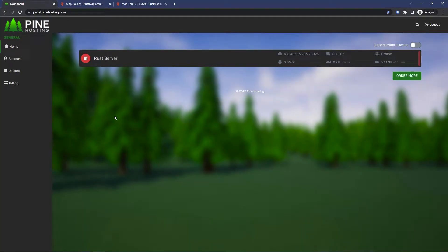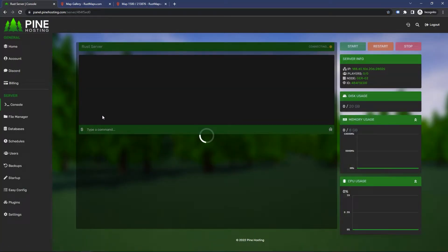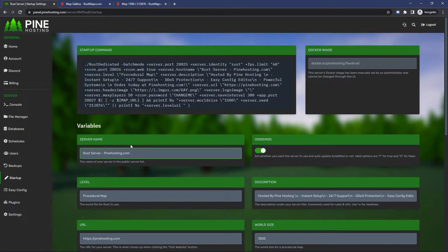So, you want to change your Rust server name? All you have to do is head over to the Rust server you want to manage, click on Startup, and you'll see at the top here with variables, it says server name.